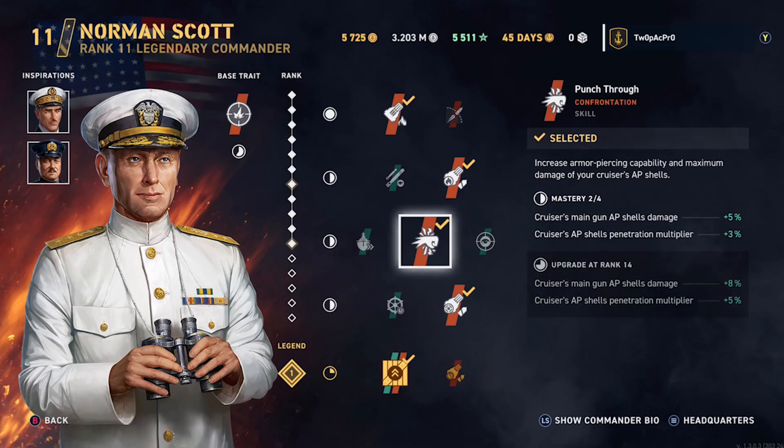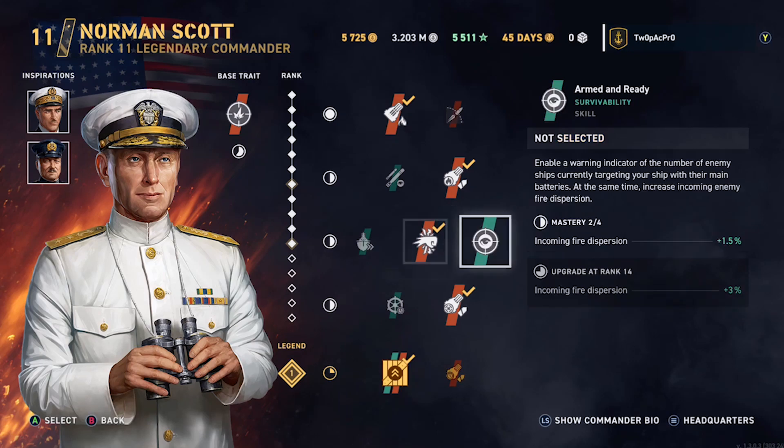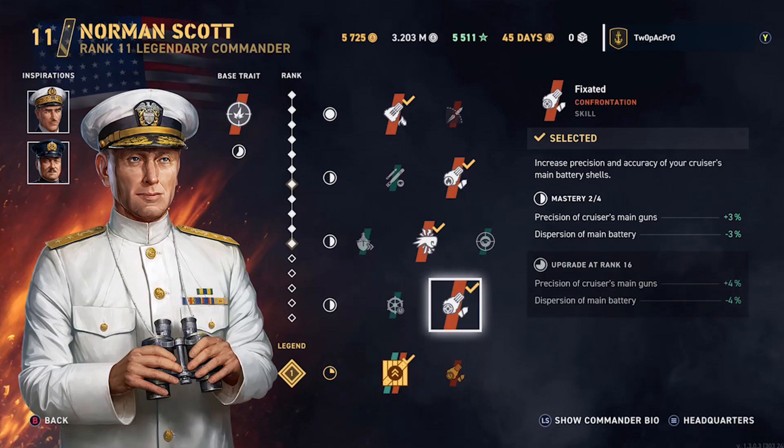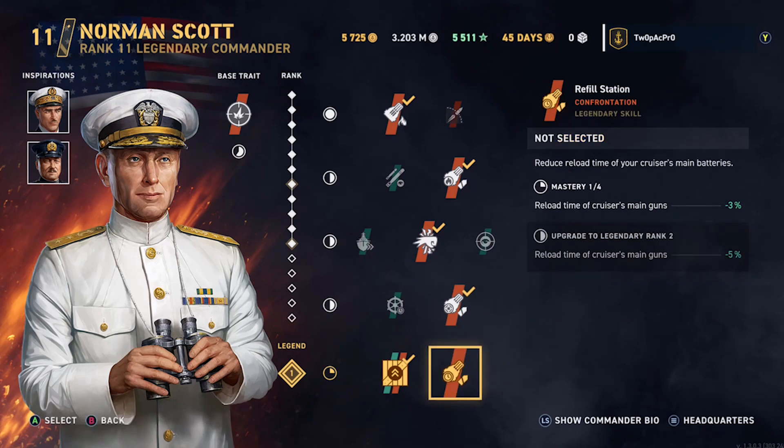The Japanese commander might give more HP per repair packet, which would be more useful since this ship doesn't carry repair packs. The thing is, if you swap commanders it costs you like 20,000 XP, which is a lot. So I've left him in just for demonstration. If you pick the right commander it can make a massive difference to your play style — though the game we've got has no commander skills at all, just the basic of basics.